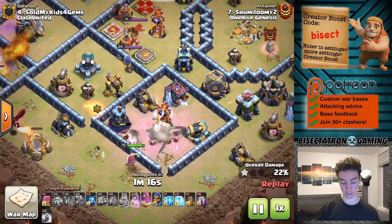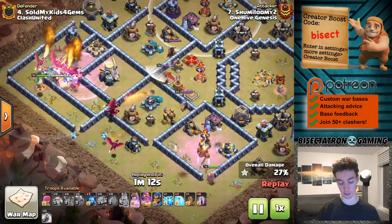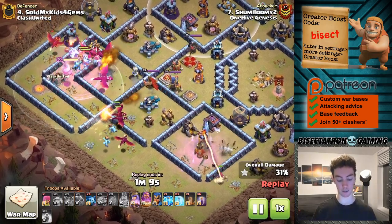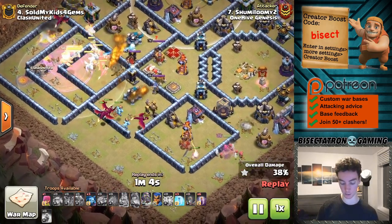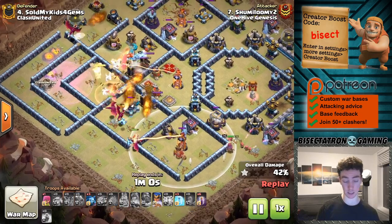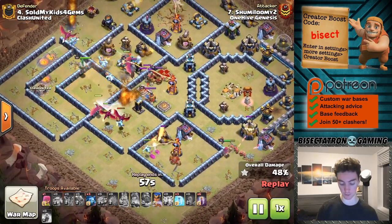Pretty late on the King's ability — got to use that earlier, especially when the single Inferno locks on like that. You want to be using it almost before the Inferno locks on, with the hope that it will lock on to one of the little Barbarians instead. Unfortunately, the Queen does ignore the single Inferno there, which is a result of the Tricky Walls — which are pretty tricky. You've got to be careful with those.